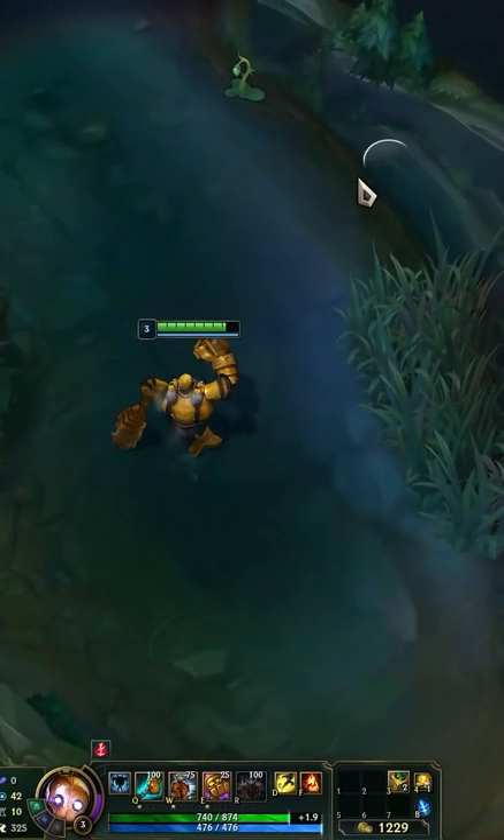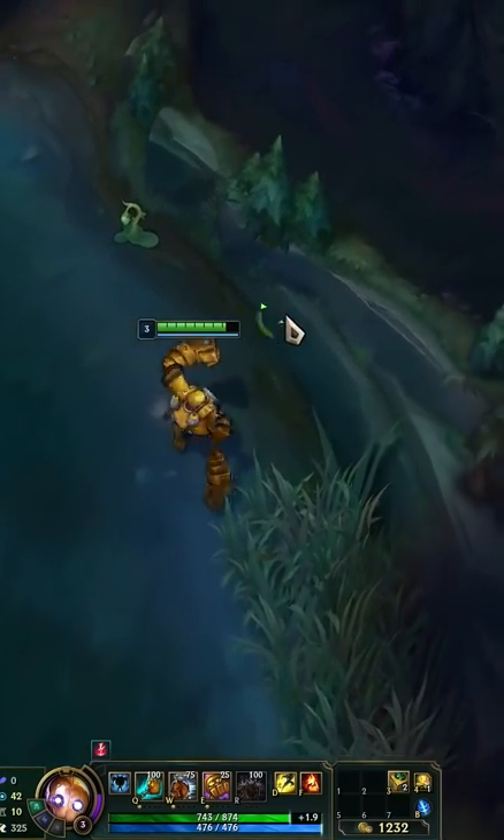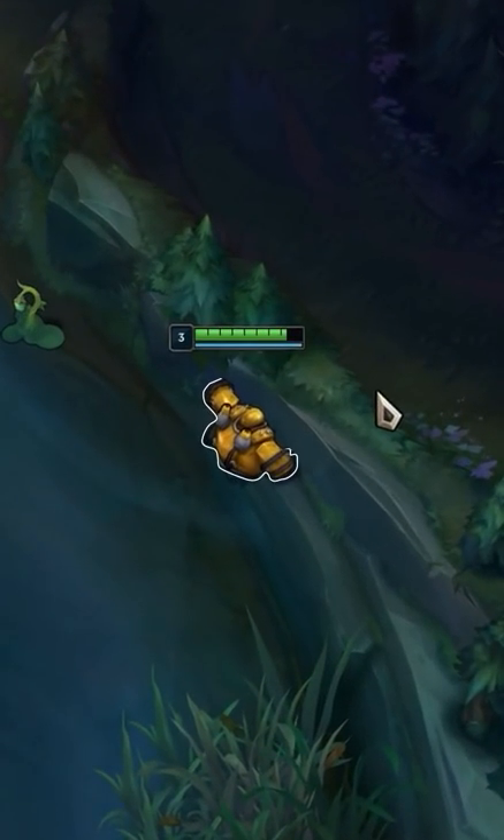First, walk through the river towards this bump in the wall, which will position your champion inside the wall. Make sure you're as deep into the wall as possible, otherwise it won't work.